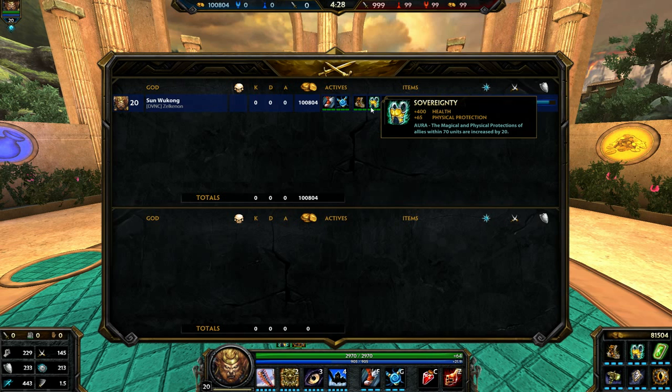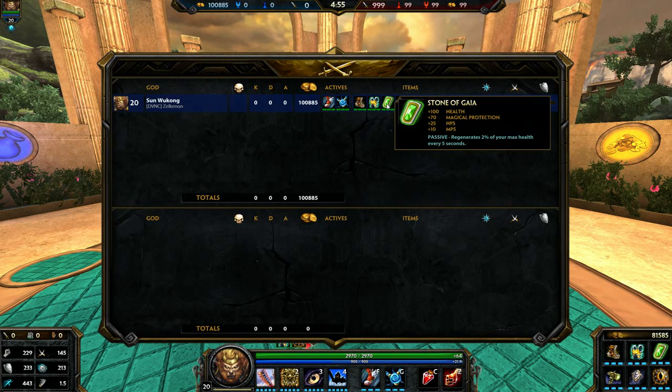We start with Warrior Tabi as always, then moving on to Sovereignty as your second item for conquest. Sovereignty is the meta pick for guardian support tanks — it has an aura that grants your allies around you physical and magical protection, which is really great for team fights. That's what I do with Sun Wukong in arena, for example. It also grants you health and physical protection. You really need some magical protection ASAP, especially since mages scale higher and higher from early to mid game.